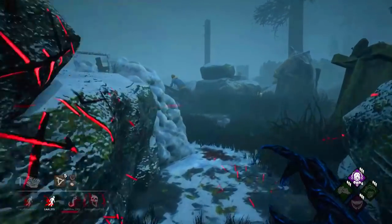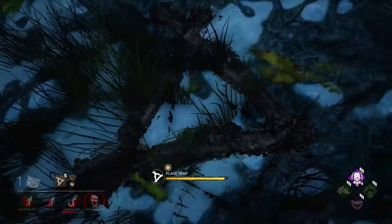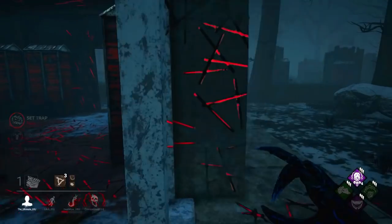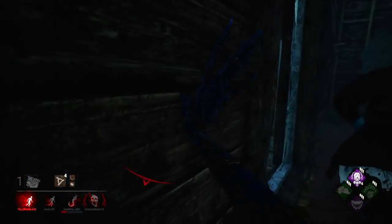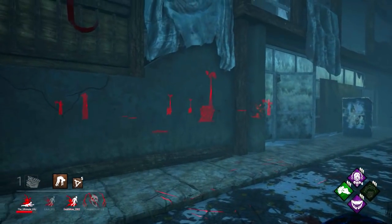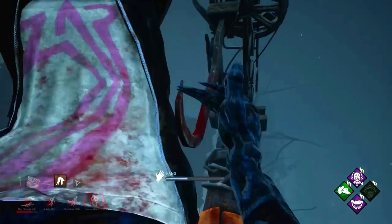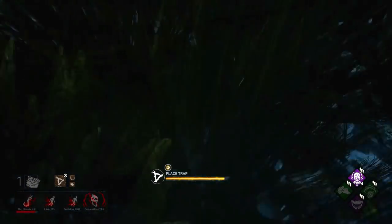I want to show y'all some tricky mind game stuff you can do on Hag. You can't do nothing against a good Hag, bro — I'm trying to tell you. I see Meg, as well. We got Iron Grasp and Agitation — I'll still play smart for educational purposes. She decides to wiggle now, so we'll put her back in our area. We're going to set up some traps here — this is a really good trap, and we're also going to trap this back up. We'll bait the pickup — if we see Claudette, she's dead. See the mind game though? She thought I was going to do something else.